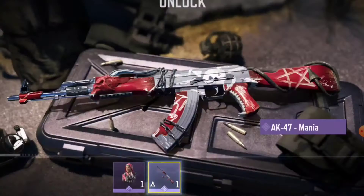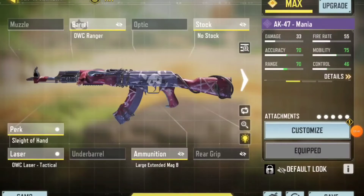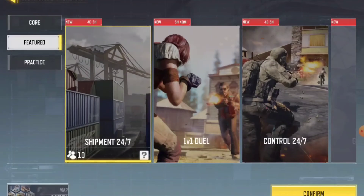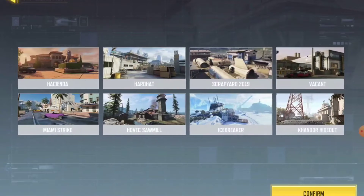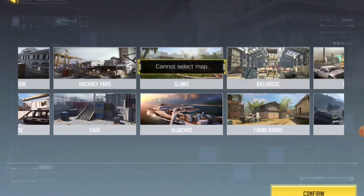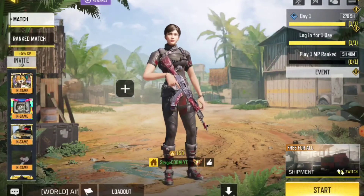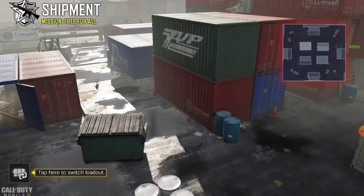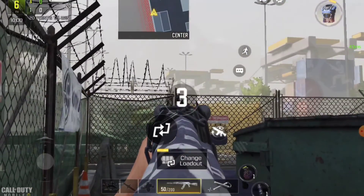After purchasing, I got the Rampage skin. I'm going to set up a class and do a short free-for-all gameplay with the AK-47. I added a bigger mag to win more gunfights. We'll play on Shipment. One thing I noticed: bots can now be seen using paid skins and paid guns in this update.